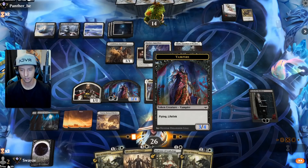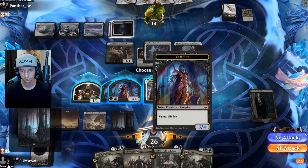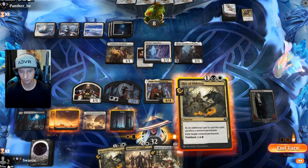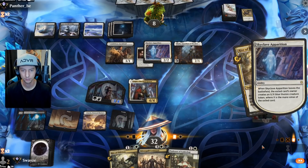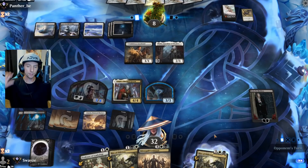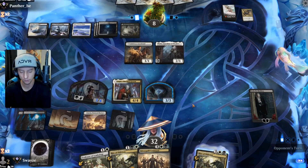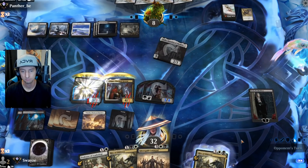Let's draw a card — yes please. I can keep attacking in here too, but I want to leave back protection for my planeswalker in case something weird happens. Rite of Oblivion seems like a pretty good time. Though, I might regret that because it does give them a much better Meathook Massacre — they don't have to worry about giving me back any creatures or threats. So I might have opened myself up to a Meathook.